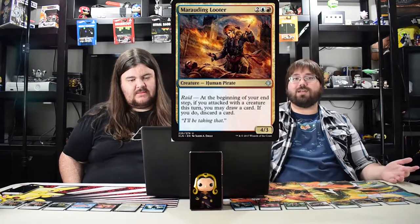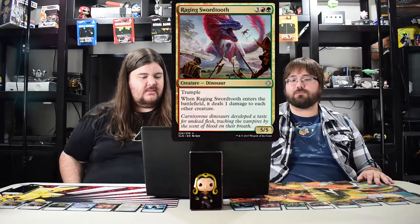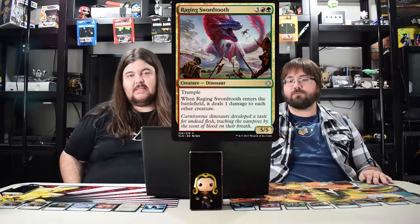Next: Marauding Looter costs four, human pirate, raids and it loots for you. Cool, will be for limited. The next dude is Raging Swordtooth — I've already heard people talking about how much they hate him. He's amazing — five drop, five five trample, comes into play and deals one damage to each other creature.